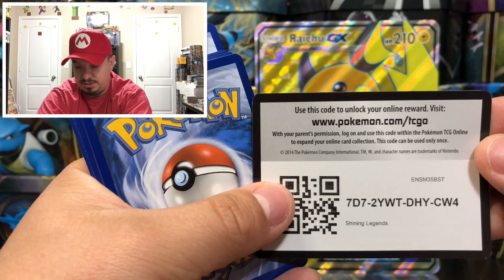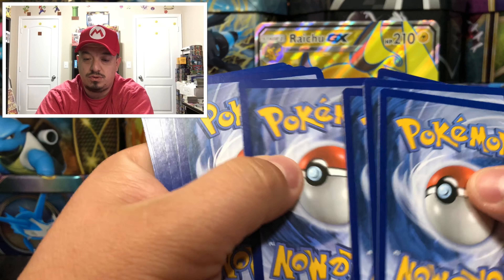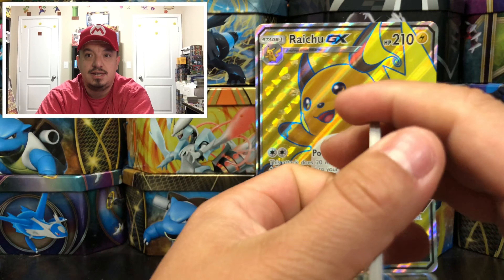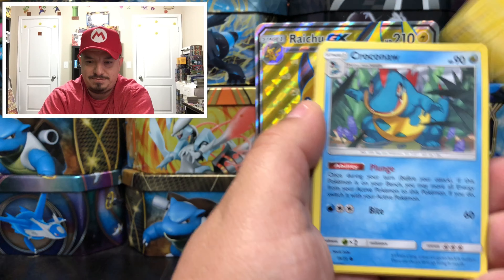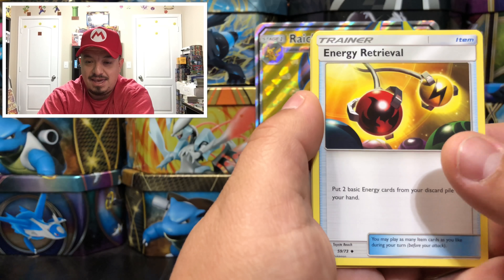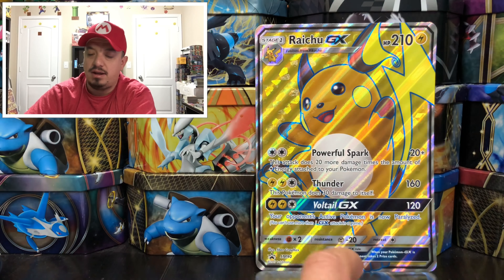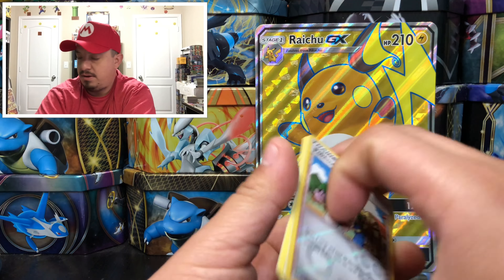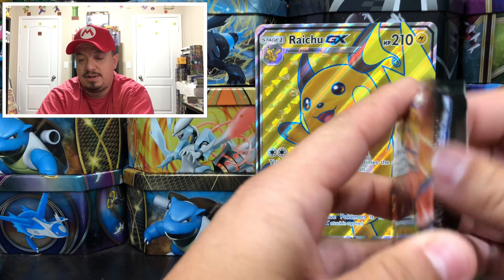Here is the code card, free guys — boom! Let me know in the comments what you guys pull out of those code cards that I give out, please, before I stop giving them out. We have an Energy Retrieval, Double Colorless Energy, Switch, Pokemon Breeder, and a Zekrom holographic rare. Onto the Shiny Rayquaza pack.